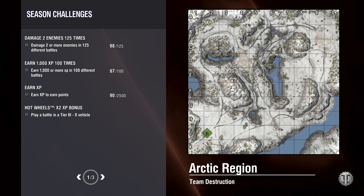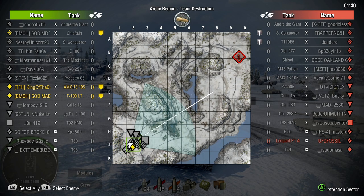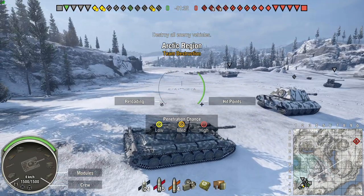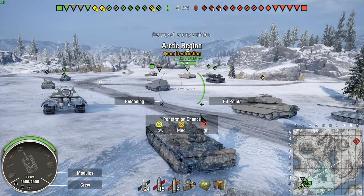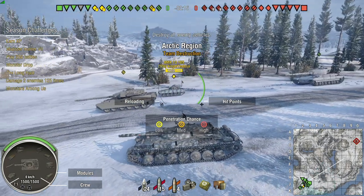Arctic Region. Now, this is a map that they recently redid. They added a lot more foliage to the map, they added a lot of things and redid some of the areas. So, the bottom right of the map, around that corner, they made a lot more rocks and terrain — a lot more places to take cover. And then they added a secondary rock and foliage section right next to it, around J6.